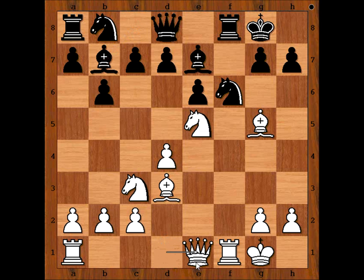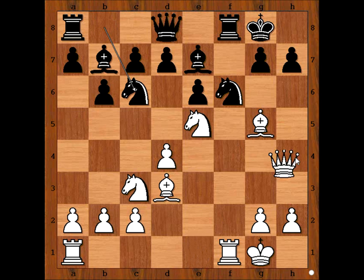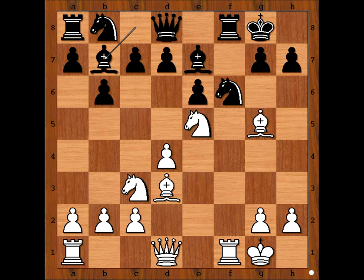Perhaps queen to e1, and after, say, knight to c6, queen to h4. This doesn't look too bad, does it? But Gubanov came up with an even better plan. Let's have a look.